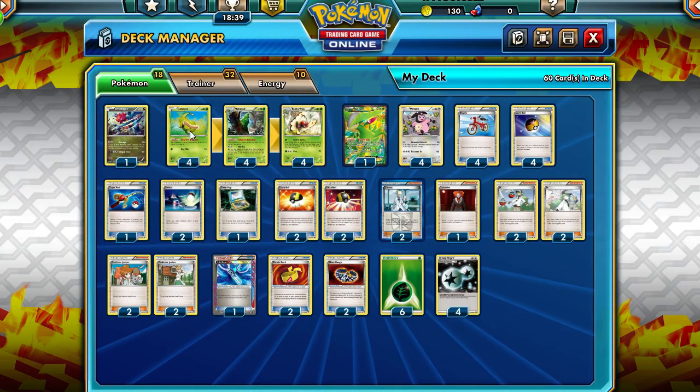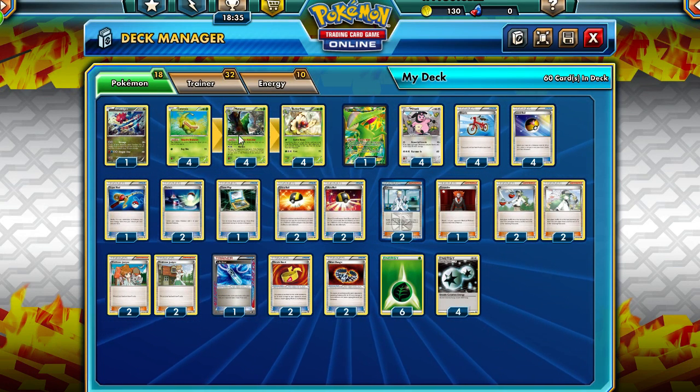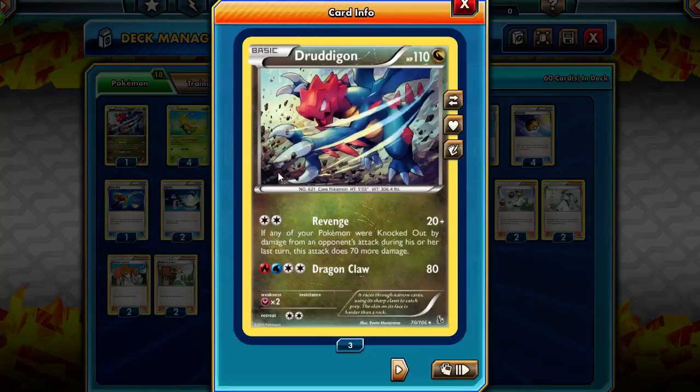The deck is pretty easy to set up and the concept is pretty simple. The first Pokémon is Dredagon. It can handle Black Hiram and Rayquaza EX. It just responds to those Dragon-type weaknesses with its Revenge attack for Double Colorless Energy.